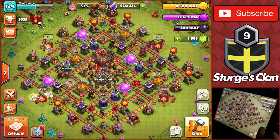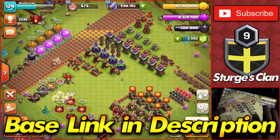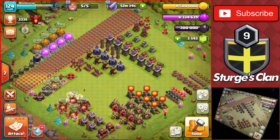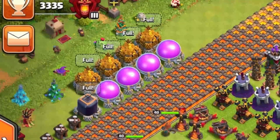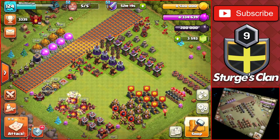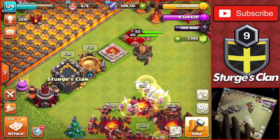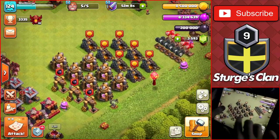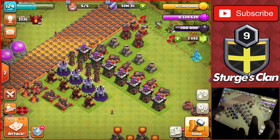Let's head over to the progress base I created for this video, which you can also use by clicking the link in the description. We have five different sections of the base toward the bottom right, and the storages are on the top left because you can't upgrade those until Town Hall 11 and 12. We have army buildings at the very bottom, collectors here, and traps and defenses at the very top.